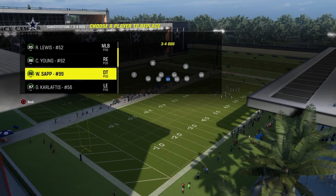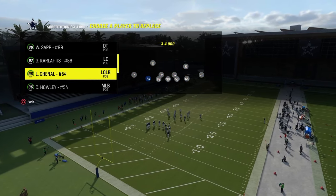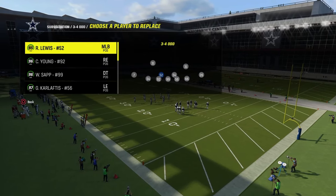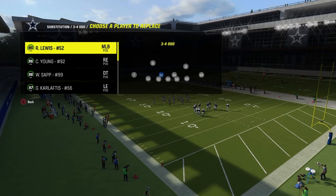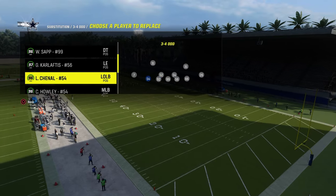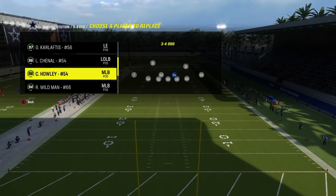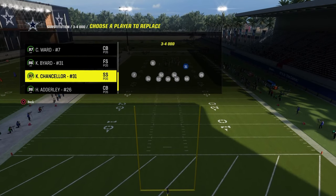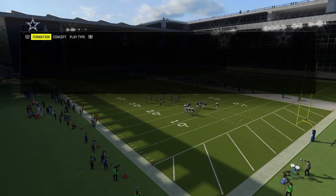One little thing I do recommend at this point in the year to run this defense effectively: you need at least four lurk artists at the linebacker position — that will make this defense a thousand times better — because you'll be able to do a lot more with your coverage behind the blitz. If you guys are playing regs, then you really only need one or two lurk artists. But again, the more lurk artists the better. And then the more KOs, the better — deep zone and mid zone pretty much on everybody on the back end makes this defense really good.